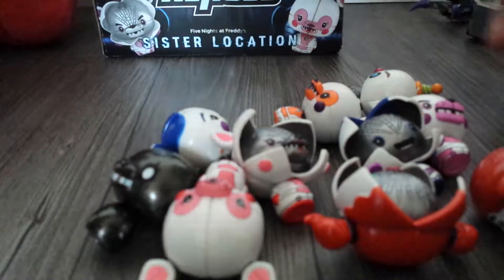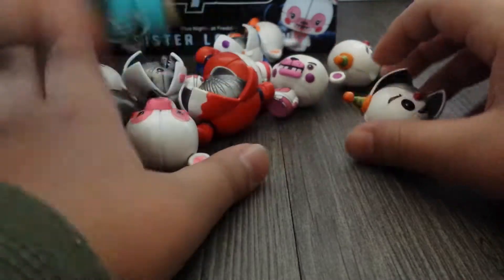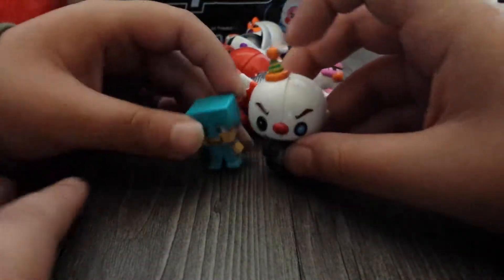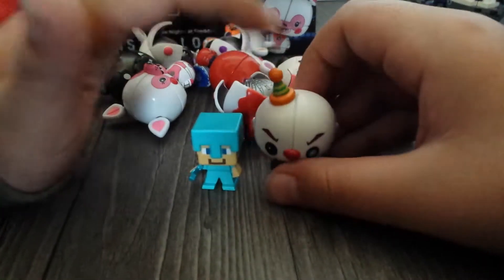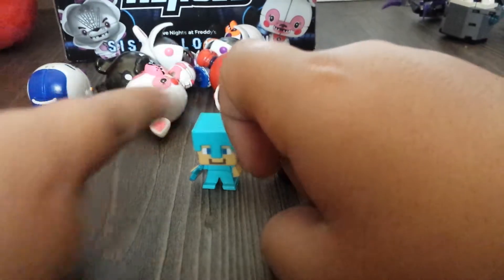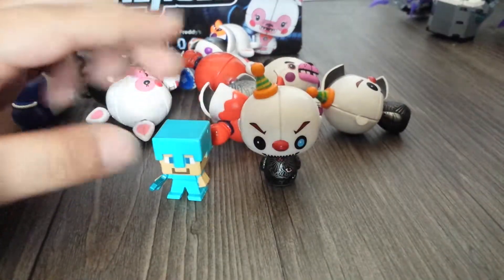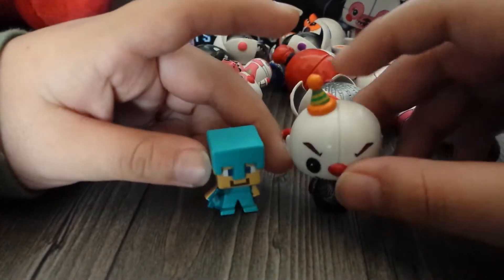Okay, now let's review them. Let's compare a little Minecraft figure against one of them — let's do Ennard. The pint-sized heroes are a little bit bigger because their head is huge. Minecraft figures are smaller, more blocky. Of course they're more blocky, not bricky. Also their body is bigger than that one.